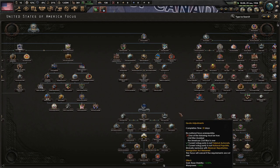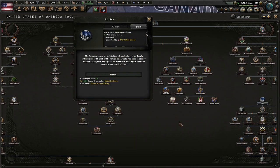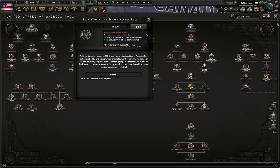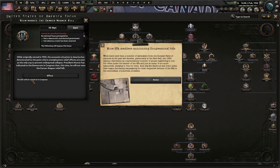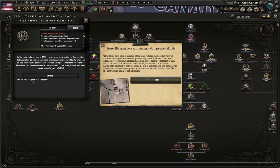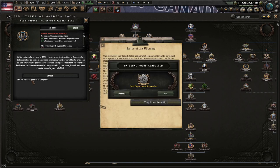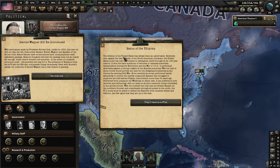We want to do stuff on the left side of the focus tree. Reintroduce the Garner-Wagner bill — originally vetoed in 1932, the economic situation has deteriorated to the point where unemployment relief efforts are seen as the only way to prevent widespread collapse. President Hoover has indicated he will not veto the Garner-Wagner relief bill this time. As stated for the U.S. Army, I'd like to do this focus first.